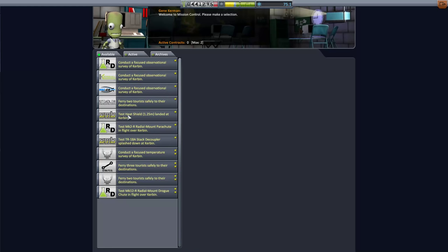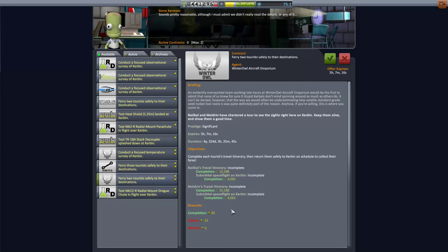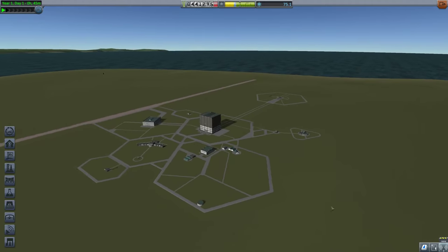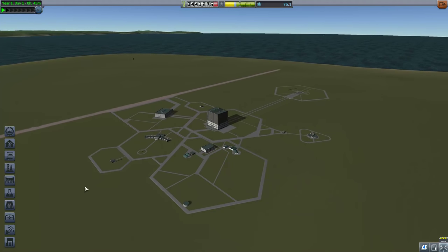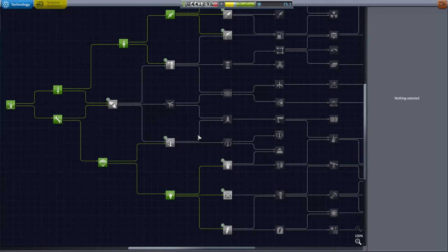Got a couple of interesting missions here. I do like these tourist ones. It's kind of odd that these two tourists in the same flight actually have slightly different requirements, although you could still complete it in one flight. I'm not sure that we're going to be able to carry two extra people into orbit right now. Suborbital isn't bad if we need the money, but right now we don't really need that much cash. And these missions where they require you to do experiments at a certain place at a certain height, I tend to just ignore them. So I think what we're going to do is focus on our own scientific endeavors — scientistic endeavors. Sure, it's a word, shut up.